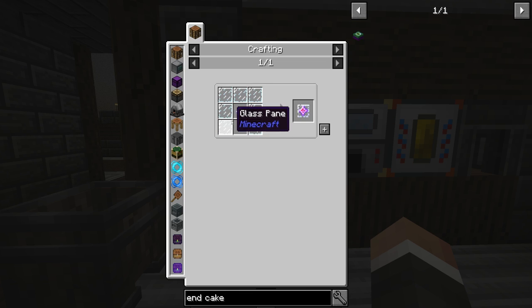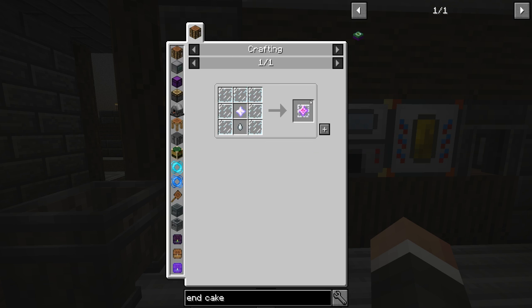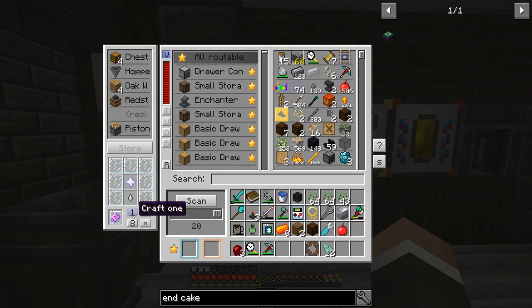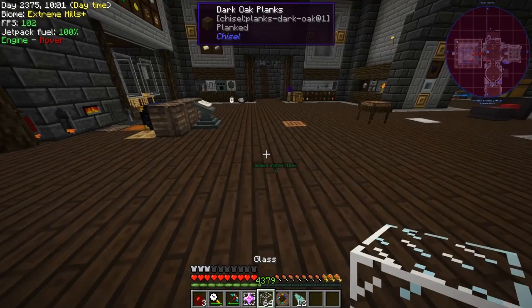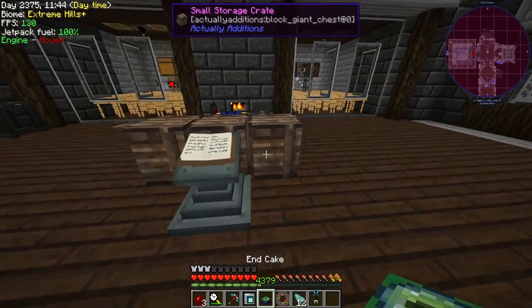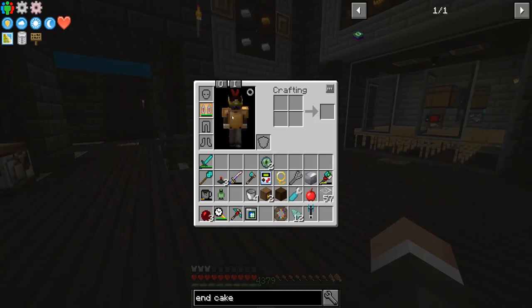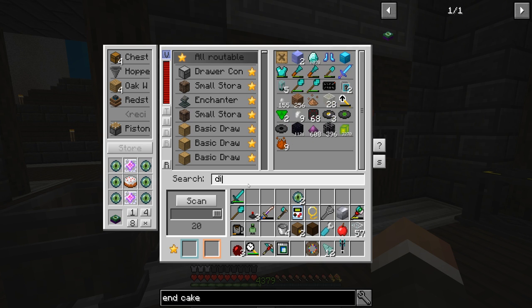The end crystals require a nether star, some glass panes, and ghast tears. I don't know if we've done much soul sand sifting, but we got seven ghast tears — we do get them from sifting soul sand. We should be able to make two end crystals fairly easily. We've got like 2000 glass at the moment, so that shouldn't make life too difficult. The end cake should be ready to go. Right now we're still using the hardened jetpack for flight and we don't have any armor.